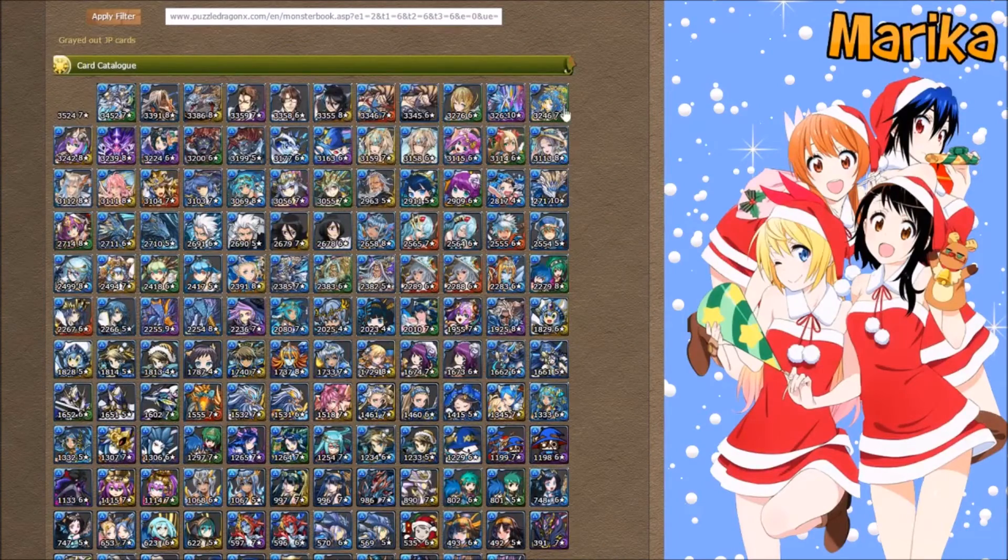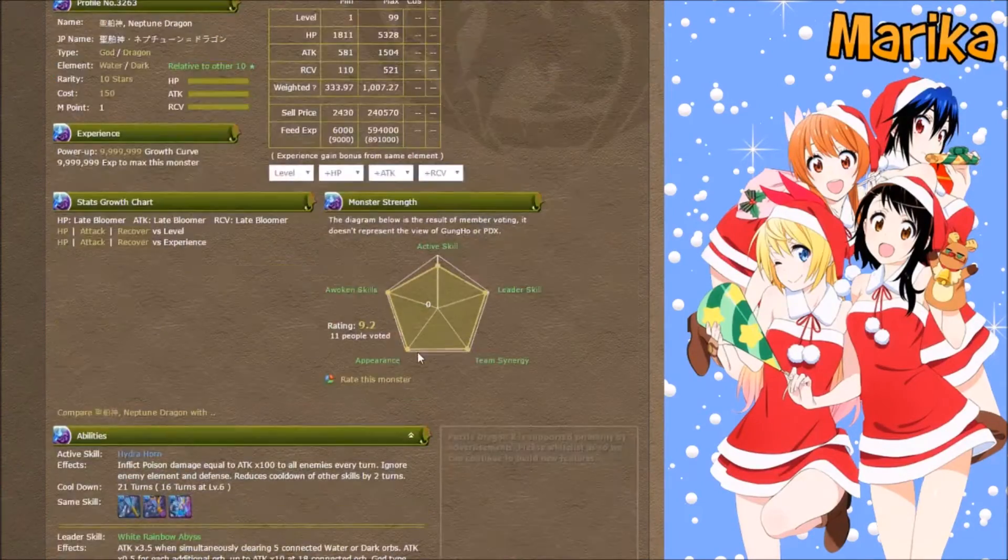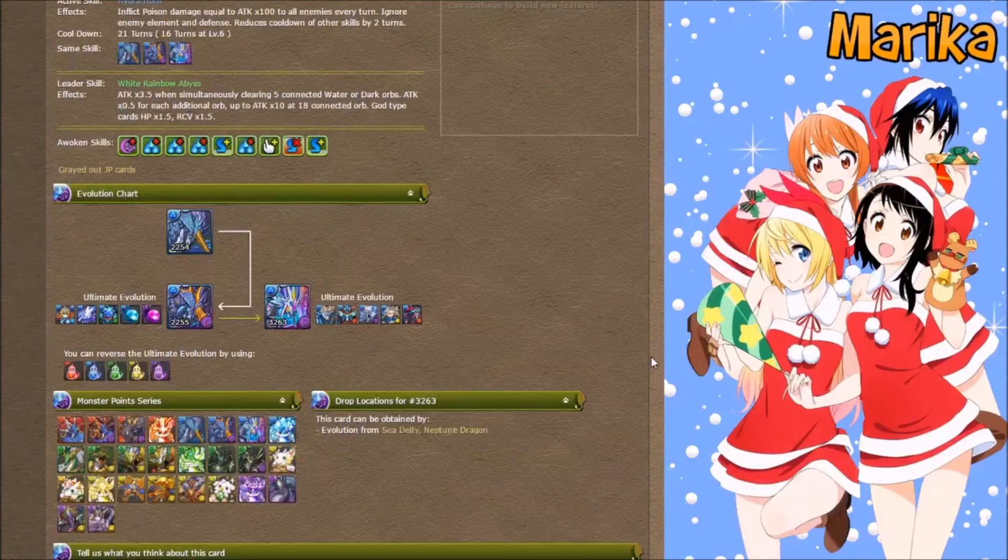Neptune Dragon can definitely clear a lot of content, but I would put him closer to Shiba Dragon from my last video — he's definitely good, but there are certainly better cards out there. Neptune Dragon was released a few months ago, so he's a little outdated as well.